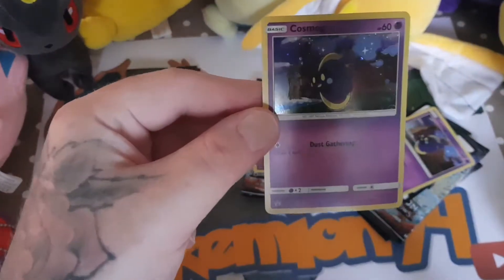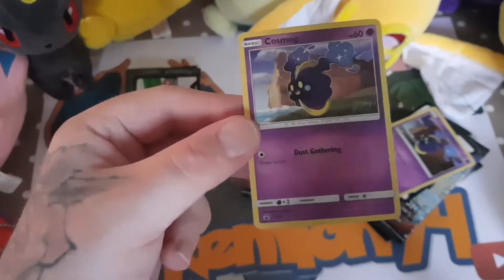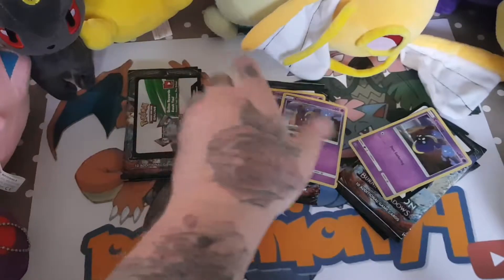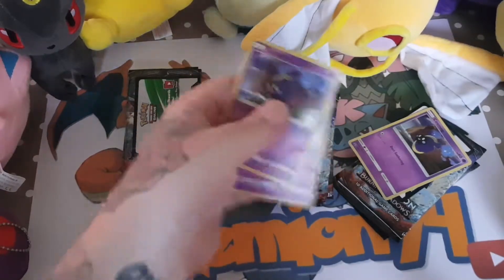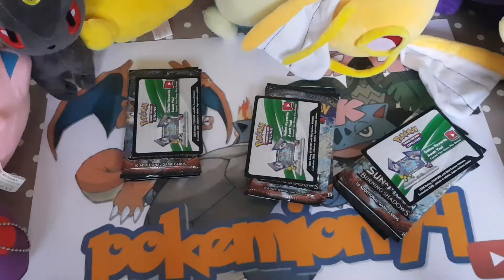And you also get a promo, which is — I believe — a Cosmog promo card. Each one comes with one of these in each pack. Unfortunately it's always the same promo, but that's how it is sometimes with these packs. They are holographic and they are SM42 out of your collection packs.